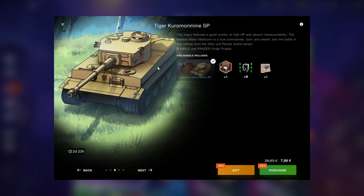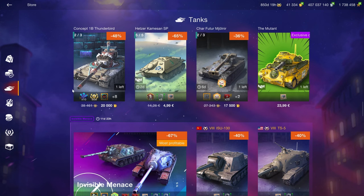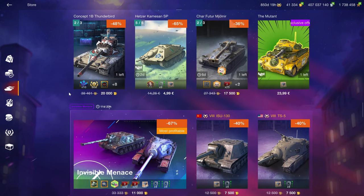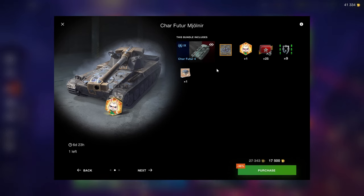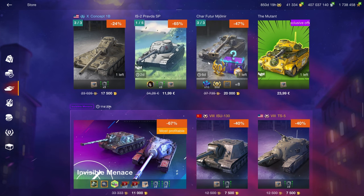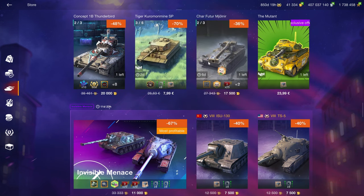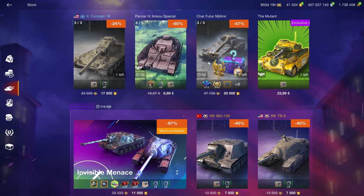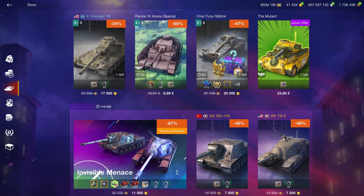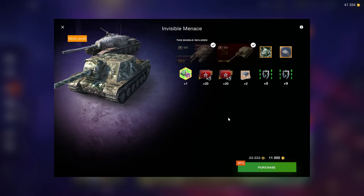The anime tanks are already indefensible because of their special unique crew voice that is ear-killing at best. The Shafiut Shaw is hilariously overpriced — it costs like 20k gold, the same as the Concept 1B. I mean, a mediocre tier 9 versus one of the best tier 10s? You see why I don't like that.